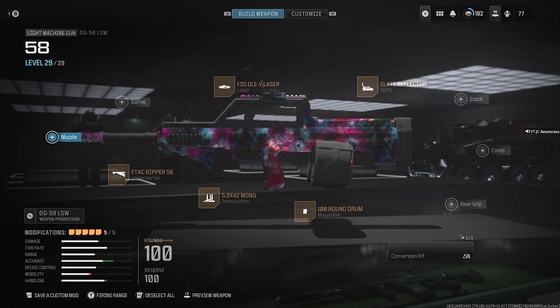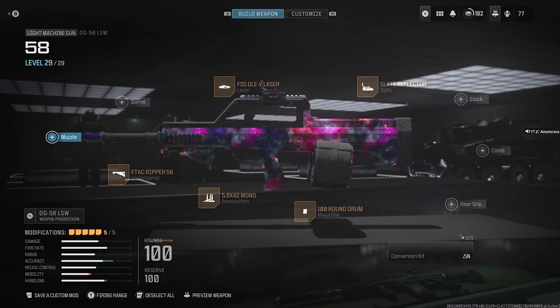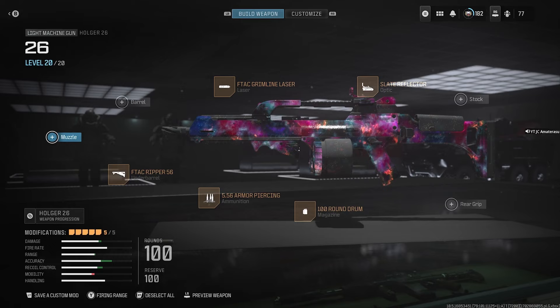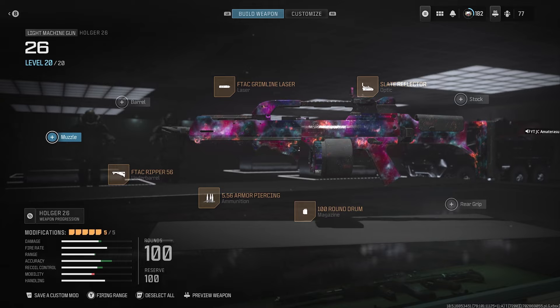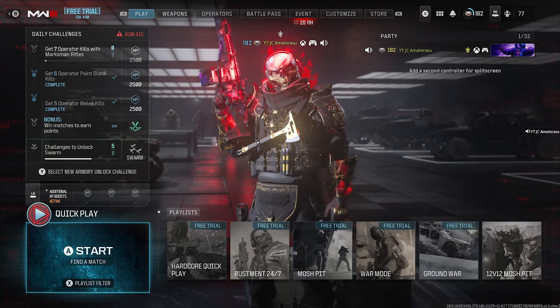The next gun is the DG-58 LSW — this is a shredder, I promise it'll be easy with this one too. It also has 100 rounds on it and the Mono as the ammunition for penetrations. The last LMG you can use is the Holger 26 — you can use this class, it's perfect for getting these wall bangs, and remember it has armor piercing as the ammunition.